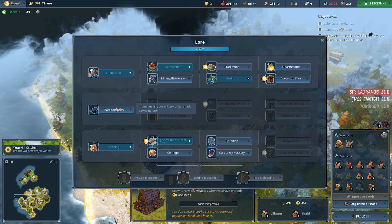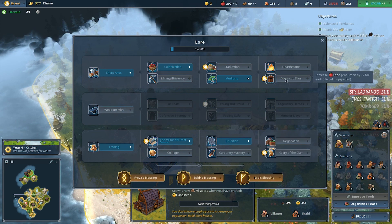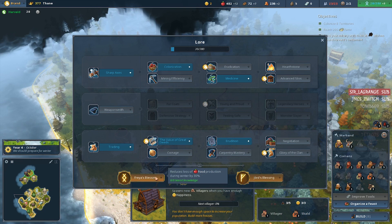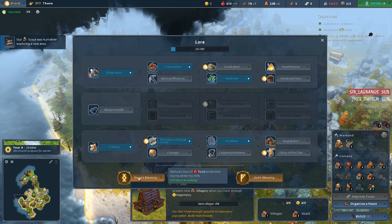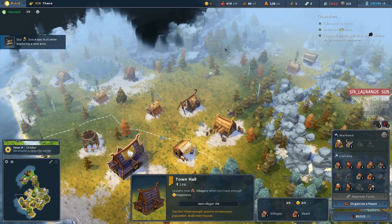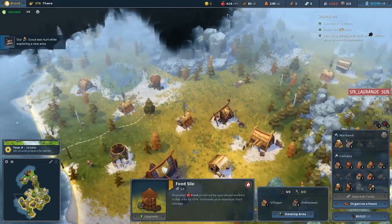We could also increase all our military units' attack power. But for now let's improve our loremasters, and we can get a blessing — reduces loss of food production during winter by 30%. You gain free happiness. 20 stone and 10 iron — let's reduce food production loss during winter, because that penalty is pretty damn harsh.